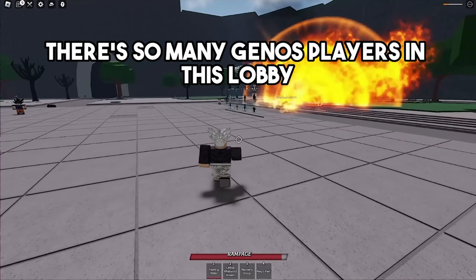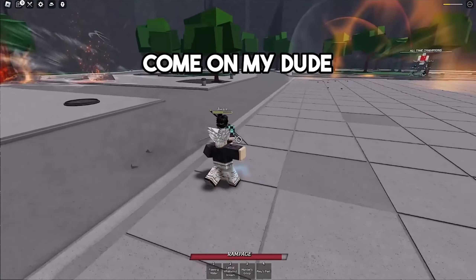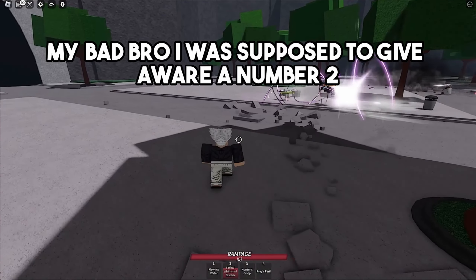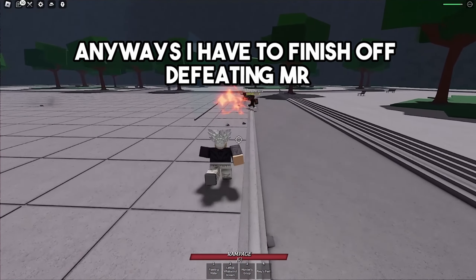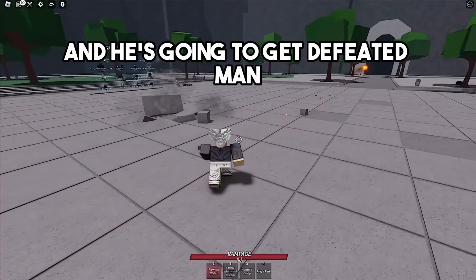There are so many Genos players in this lobby just using their ultimate. We got Aware again that wants to battle — I'm gonna give him a bunch of punches. Oh, I accidentally gave a second person a number two, my bad — I was supposed to give Aware a number two. Now he's trying to come after me, but I'm gonna finish off Aware first: give him a number one and he gets defeated. GGs, let's go — another Sonic player down!